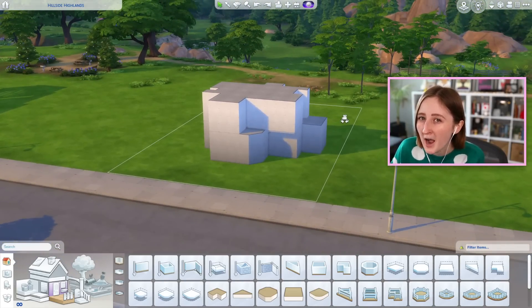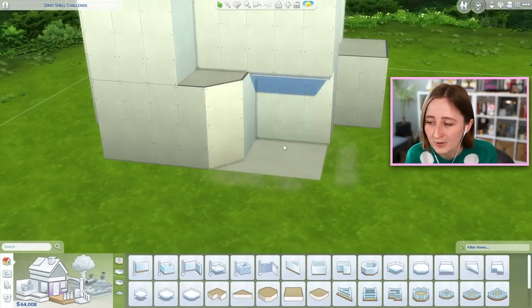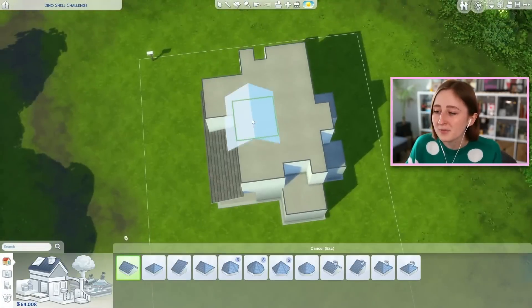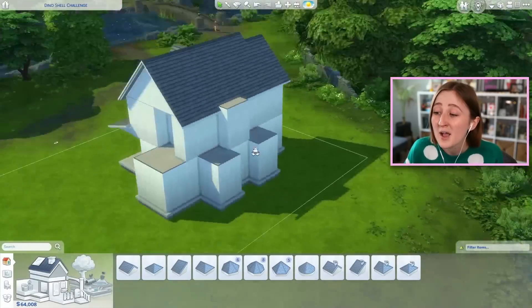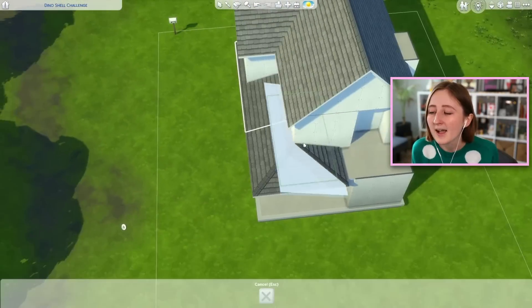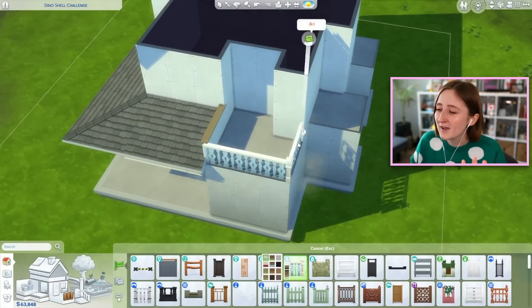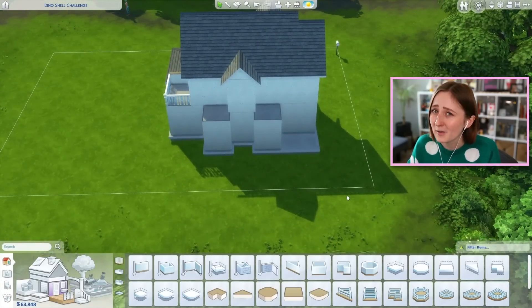And with that being said, I want to show you what I built with the shell challenge this time. For mine, I chose to move all the way out to Henford-on-Bagley. I wanted to make a sort of cottagey farmhouse vibe using Cottage Living, so I built this — I put a pond, we've got chickens, and it ends up being pretty cute. It's also really small and tight on the inside, and I thought that doing a sort of older British-looking house might feel appropriate for that kind of floor plan.